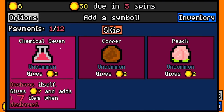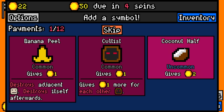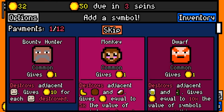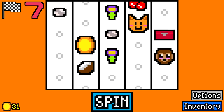Then I'm going to take the chemical seven, because that destroys itself. It'll give me seven coins, and if I get three of those, I get 77 coins. But we're going to take a coconut half, because it's uncommon, so it gives two coins every time it lands, which is going to be fairly often for now, because I don't really have a lot of other symbols. Though if I put the monkey down, he will destroy coconut halves and then give extra value out of those. So I'm going to take a monkey for now.